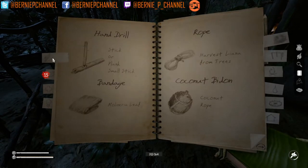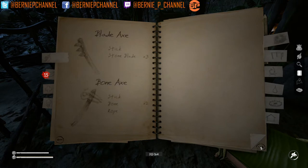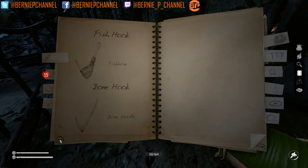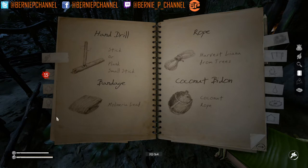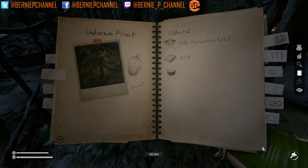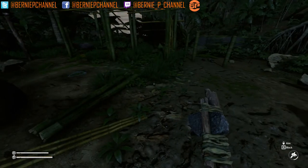Let's go into our crafting tools and see what else we have. We got our axe, bone rope, our spear, arrows, the blade axe, fishing rods, our armor — and I believe that's it. It's not going to give us the option for anything else — that's not nice. It's not in here anywhere. Okay, we'll just figure it out as we progress.